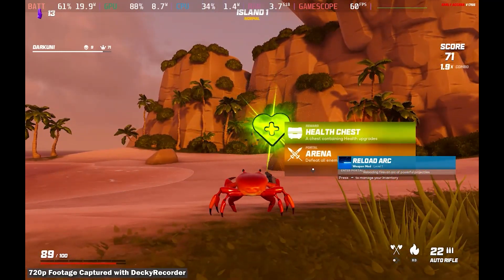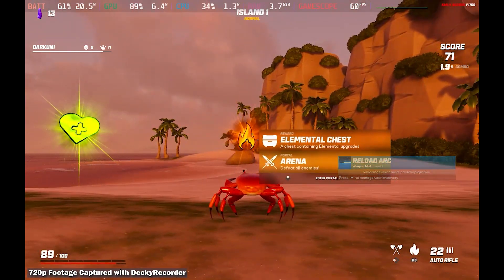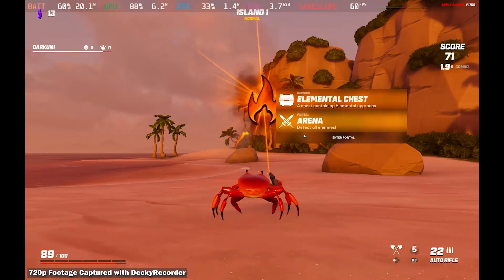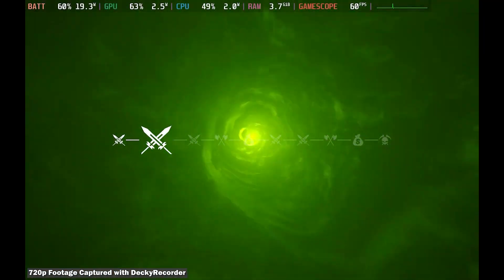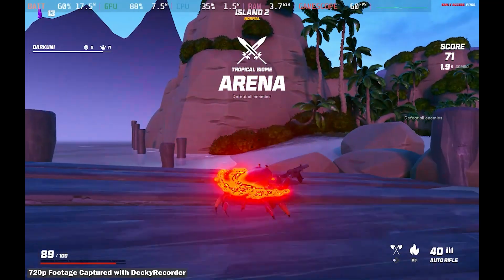Now you can choose your next destination. You want to go for a health chest over the arena, or an elemental chest over the arena. We're going to go for the health, and I chose that because it's likely that I will be lower on health at the end of this round and I'll need the health help.